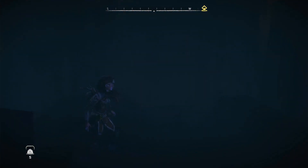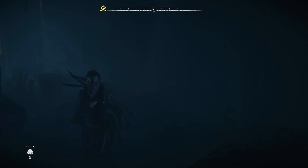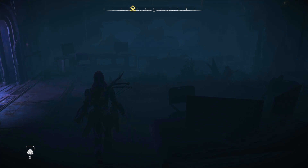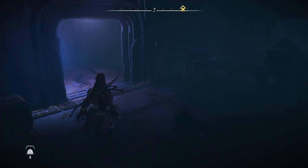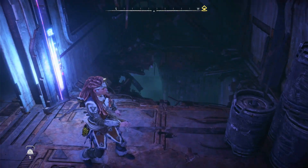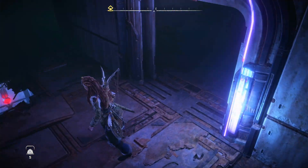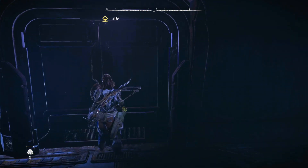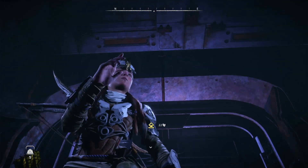I want to be able to turn on the flashlight because I can't see very well. Doesn't even show up well on the stream. No, I still can't get out — how can I still not get out? Where am I supposed to go?